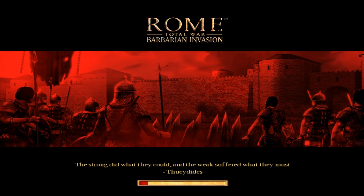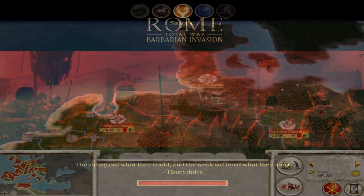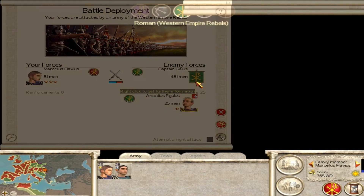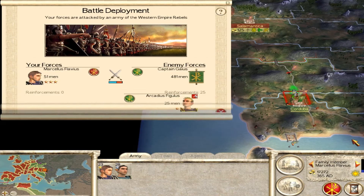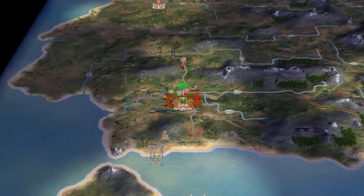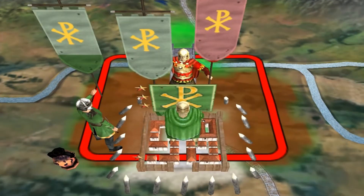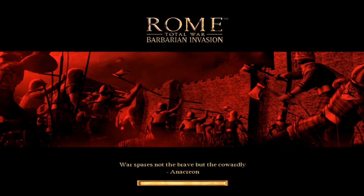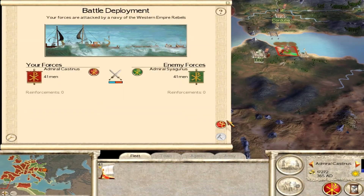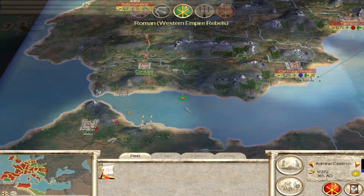Here I am attacked by a bunch of peasants and a general. I have two generals, so it shouldn't be too hard, really. I just cut out the whole battle and just show the results — basically for that battle, all I had to do was charge the enemy peasants with my generals, and that was it, more or less.